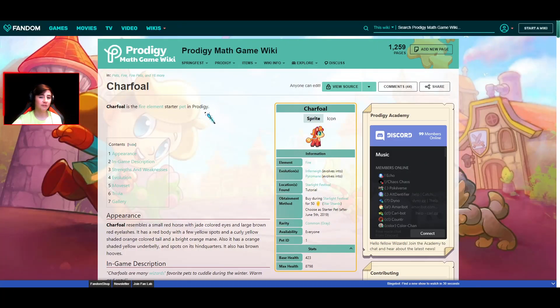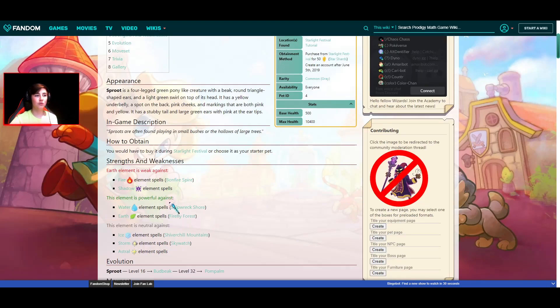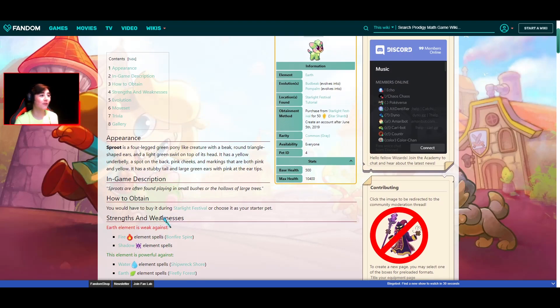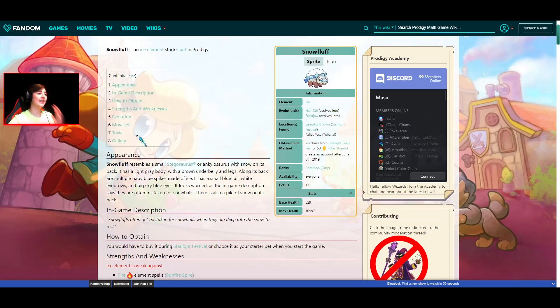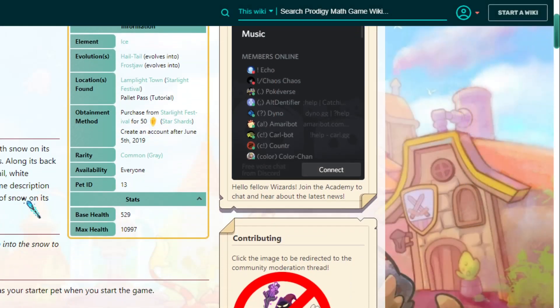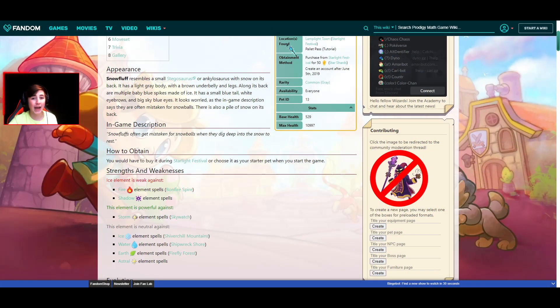First pet, Charfall right here, 8,790 max health. Murmina, 11,628 max health. Sprout with a whopping 10,400 max health. And Watt with 9,303. And lastly, you already know your boy Snowfluff with the 10,977 max health.